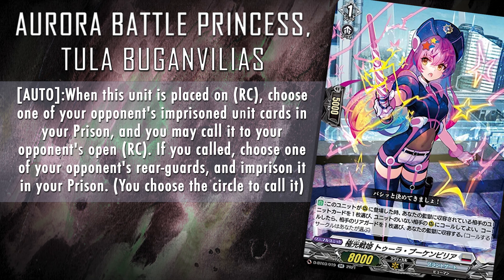Bugonvilias's skill reads: auto — when this unit is placed on rearguard circle, choose one of your opponent's imprisoned unit cards in your prison and you may call it to your opponent's open rearguard circle. If you called, choose one of your opponent's rearguards and imprison it in your prison; you choose the circle to call it. Bugonvilias is a fun tech you now have access to, especially if you want to punish your opponents that put their following-turn call in your jail. On your Pink Right turn, if they did commit a unit to the board, just swap it with that grade three or grade two they put in jail and put it in their back row center column.